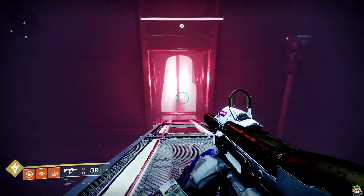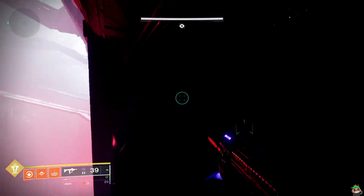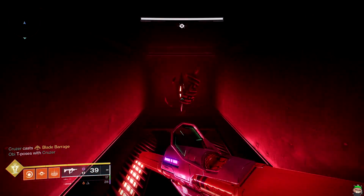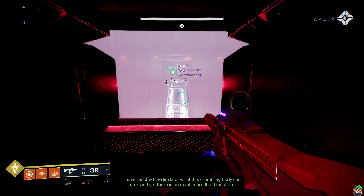Finally, number 12 will be right before you head down to Caiatl. You will hop on this platform right here, and then take a jump over here. And there is number 12.